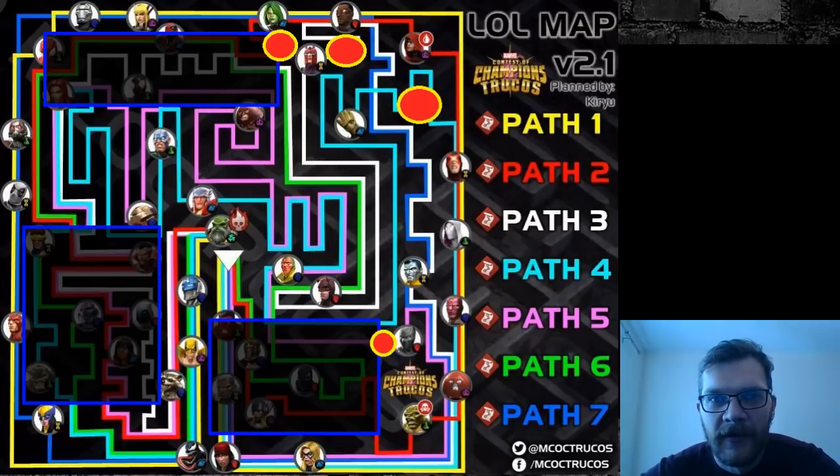This is an old map I designed for champion Marvel Trucos ages ago, but it's fairly outdated because when I planned these paths it was mainly for Starlord specifically, because that was your go-to option for Labyrinth. However, there are many more champions these days that can do Labyrinth really well, and for them these paths might not necessarily be the best ones — and this might not be the best way to plan your run.